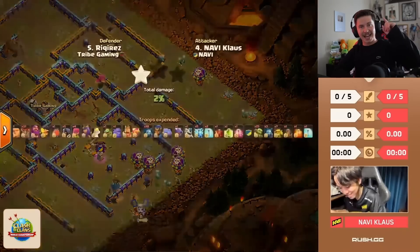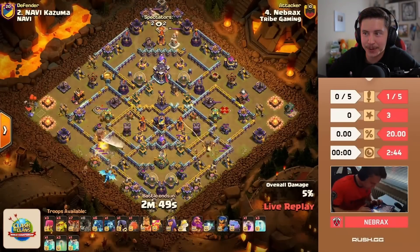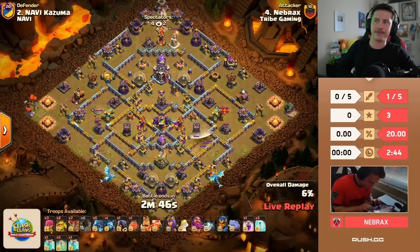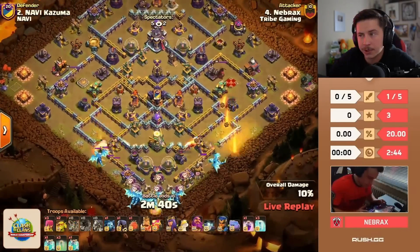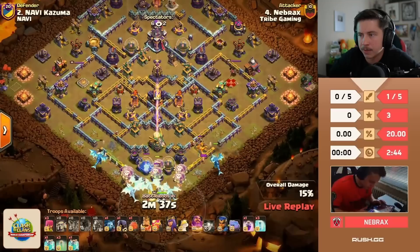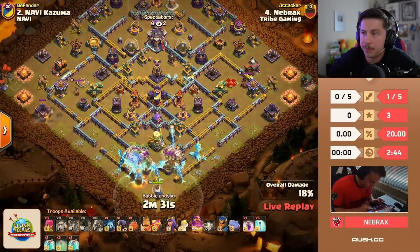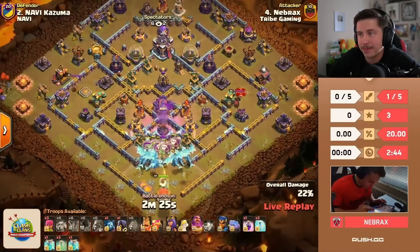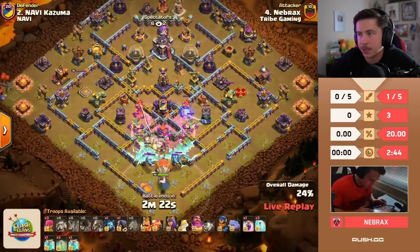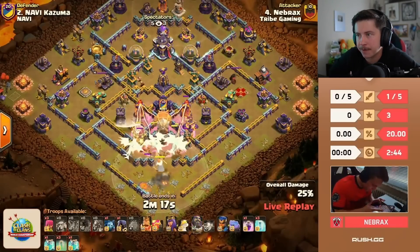Nebrax is in with the first attack for Tribe Gaming today — seven electro dragons, some rocket balloons to kick things off. Picks up some air defenses. E-drags into the eagle artillery, warden on air mode to help support. Little owl doing his thing. Going to battle blimp the town hall with the warden ability. There goes the battle blimp. Rage tower on defense, cc troops are coming out — just a handful of archers. Warden ability — does he find the tornado trap with this blimp?